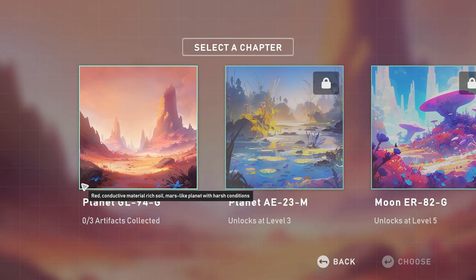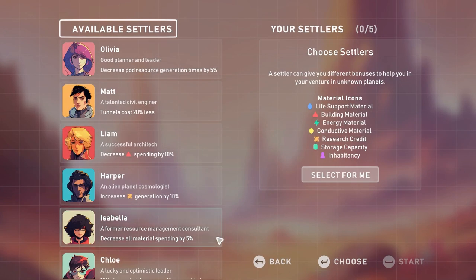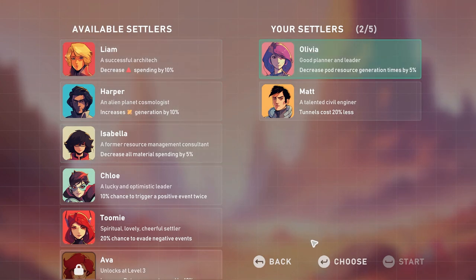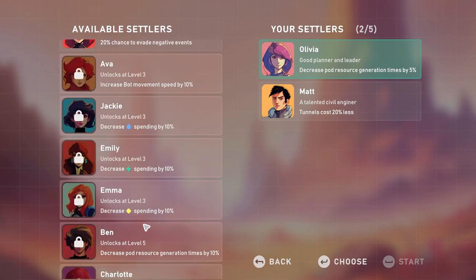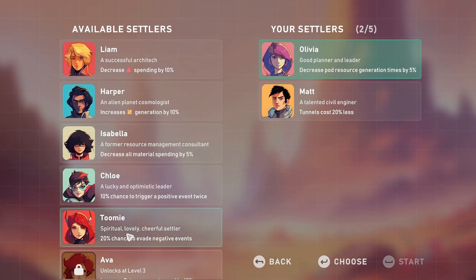We're starting a new game. It says select chapter — seems like it's chapter-based — so I'll select this first level. For available settlers, we need five. Let's pick Matt as the civil engineer. Let's pick Olivia, she's a leader. Some of the other settlers are locked, so we have to pick from the five that are available.